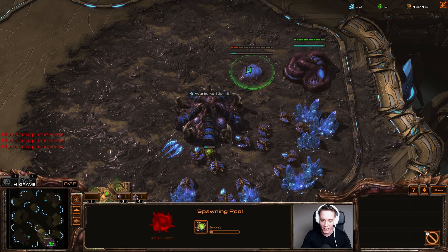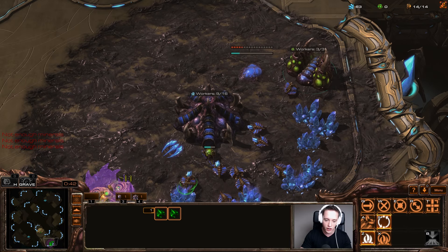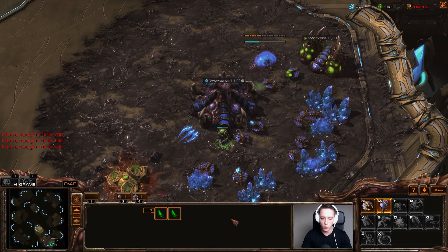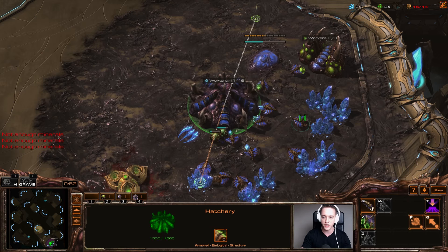What I'm focusing on right here is 14 gas into a 14 spawning pool. I'm going to get another worker out right now as well, just to make sure I actually get 15 out of 14. At this point I'm going to follow it up with an Overlord, and eventually we're going to be getting a couple of Zerglings and a Queen.